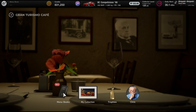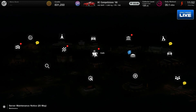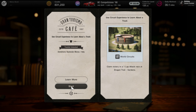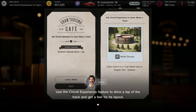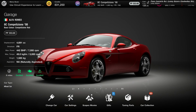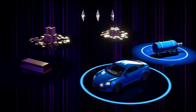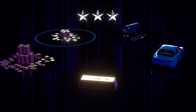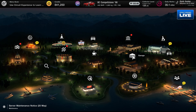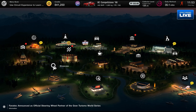They want me to do circuit experience now. Actually I'm going to do the menu book first. Right, that should be quite easy, but first we're going to do our three-star roulette ticket. Come on, give me the car at least — no, it always gives you the least amount of money. Anyway, I've been RobTheMod. Thank you very much for watching part 23 of Gran Turismo 7 on the PlayStation 5. I will see you next time for more — cheers!